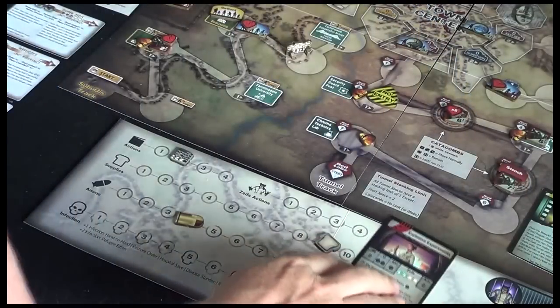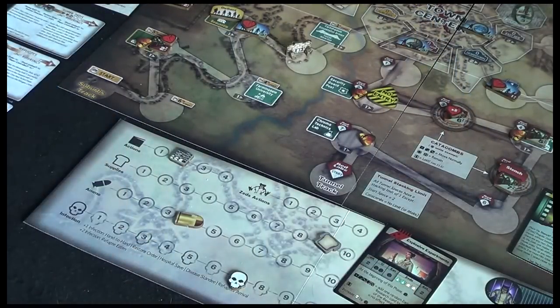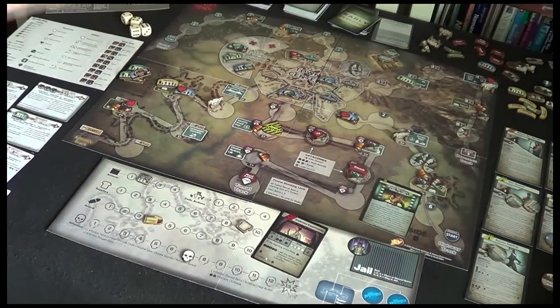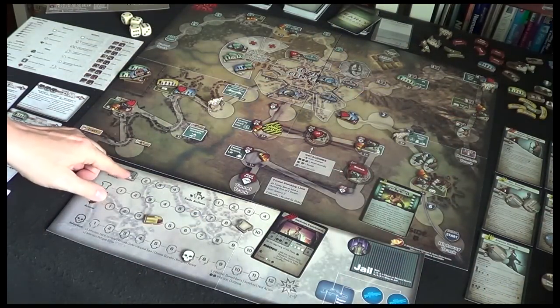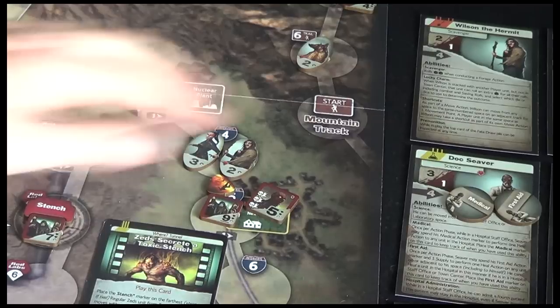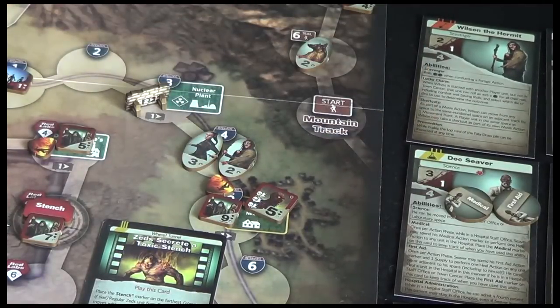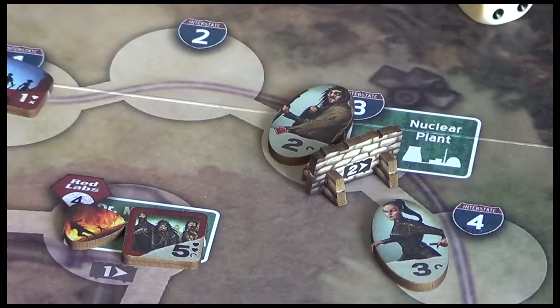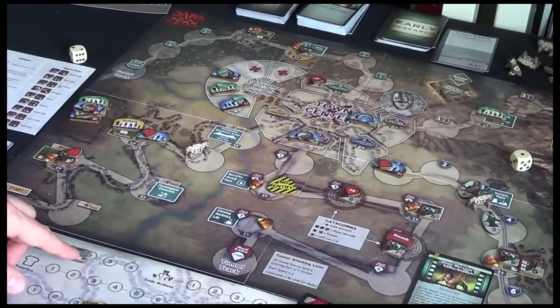So that's it, we're ready to get going. We've got two actions. Clearly I need to do something about these Zeds up here. So I'm going to use one action to move Wilson back behind a nuclear pump. He has a movement of four, so we're going to go one - leave him here. That's one action.